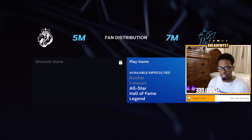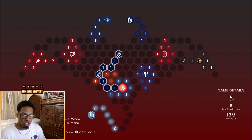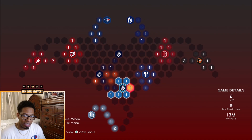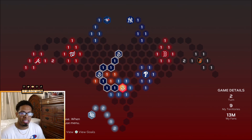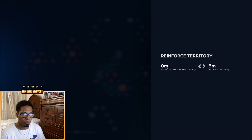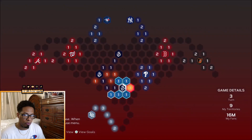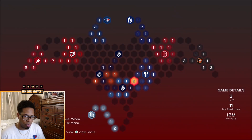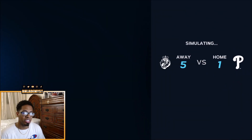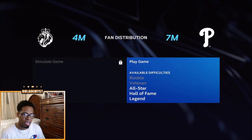We have two great simulations and we're also going to face the Marlins on all-star difficulty. Once you beat the Miami Marlins, you are not going to simulate against any of these 1 million territories because it is just not worth it — you probably aren't going to be high in terms of the simulation. So instead, we're just going to reinforce here. We'll put all of our reinforcements into that leading stronghold and with a perfect simulation, we'll simulate one more territory and face the Phillies on all-star difficulty as well.